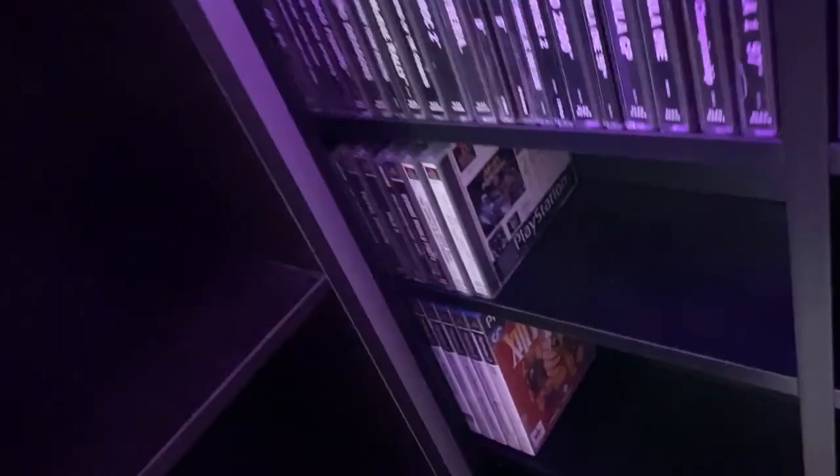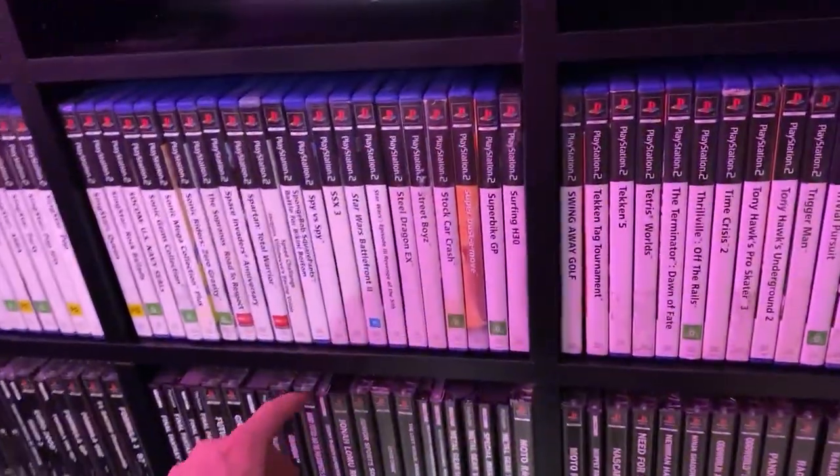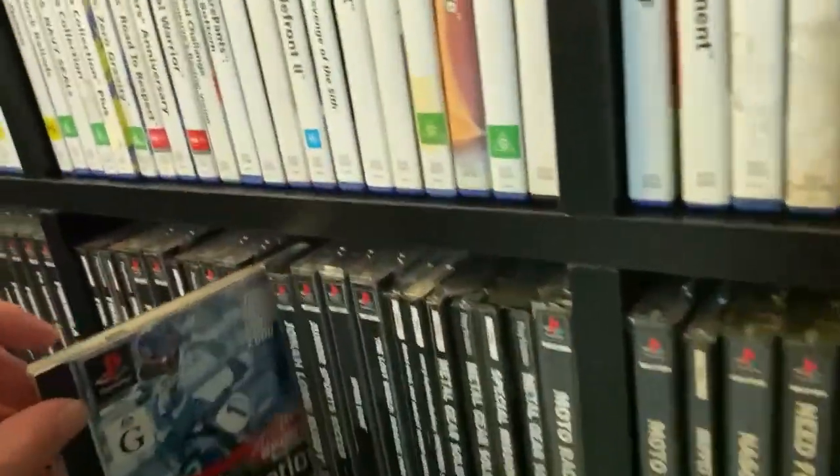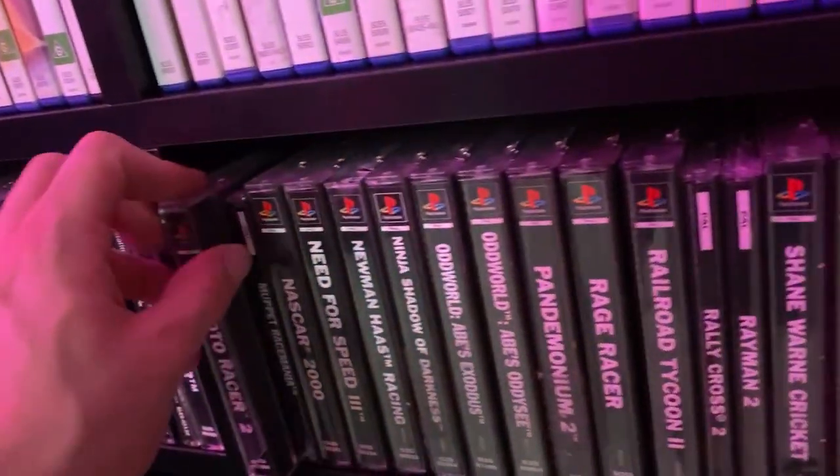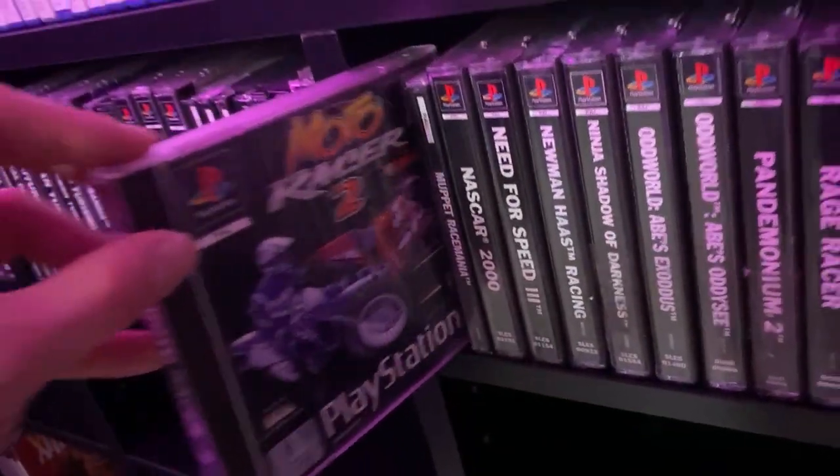We can go down to the second row now. A couple I picked up today — I'll quickly show you guys. We've got Jeremy McGrath Supercross 2000 and Motor Racer 2.